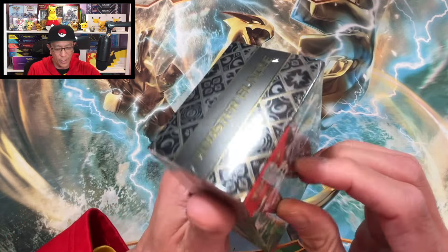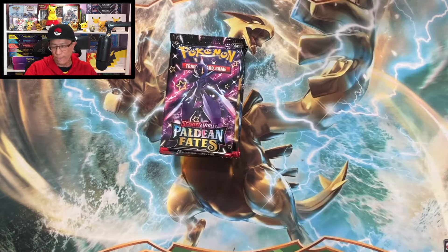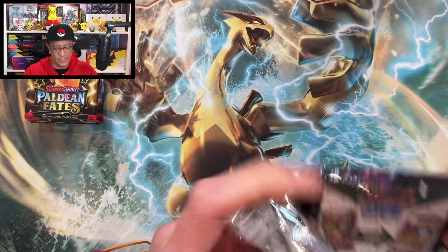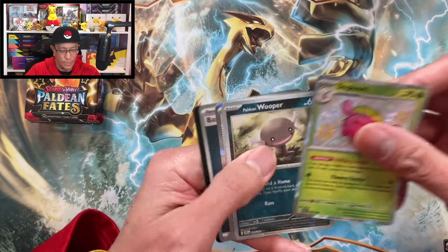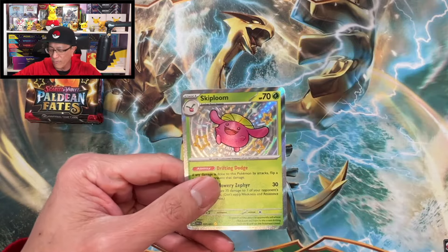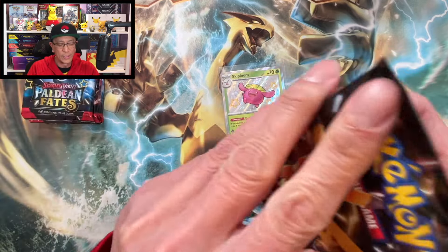Let's start opening these, starting with this Paldean Fates Booster Bundle box. On the hunt for that Charizard SIR, and of course that beautiful Mew SIR as well. I love this set — it's such a fun set to open and collect. I can see something shiny already — we got a Skiploom baby shiny hit! Very nice, I don't have this card yet, so that is a brand new hit!